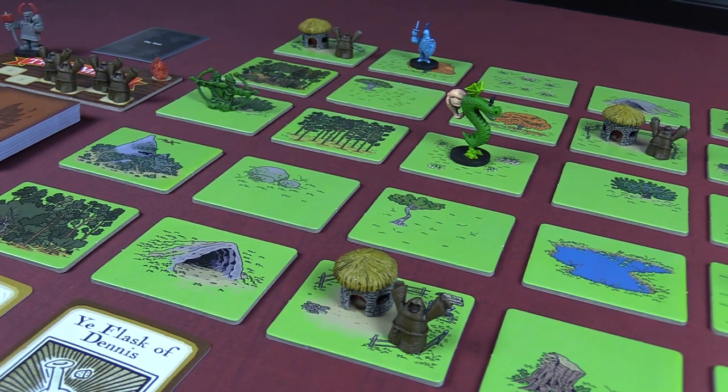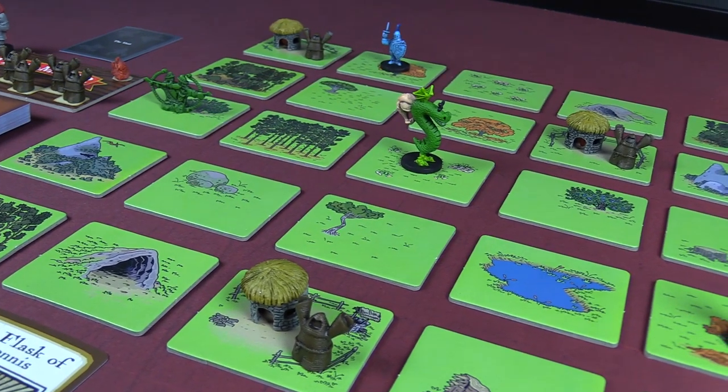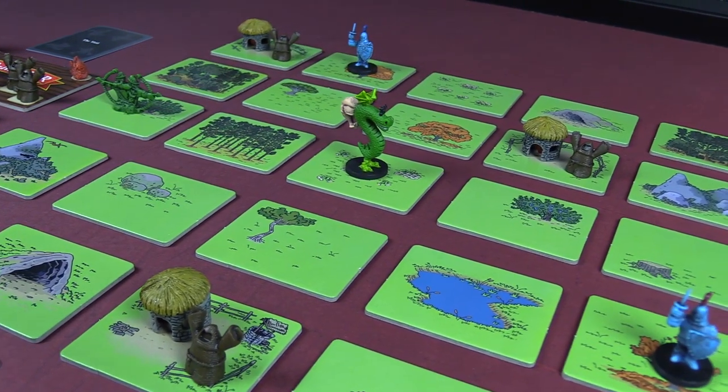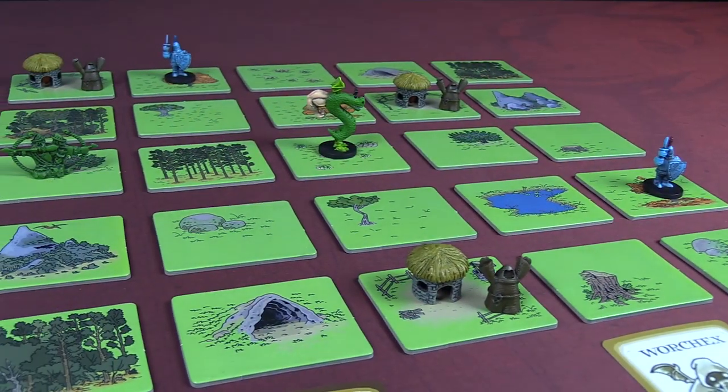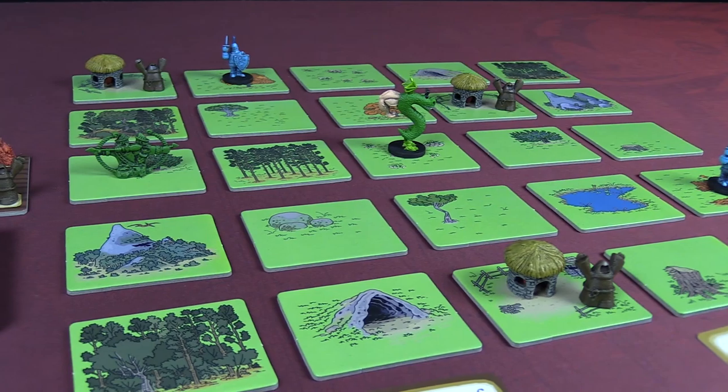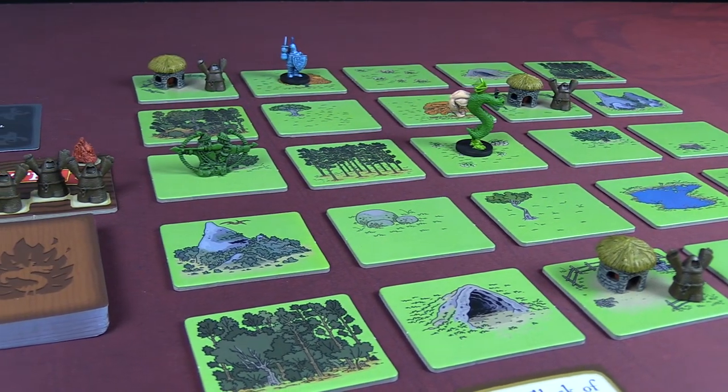In Trogdor the board game, players take turns using the mighty Trogdor to roam the countryside, burninating the lands, cottages, and peasants. When all land tiles, cottages, and peasants have been burninated, Trogdor will be victorious.